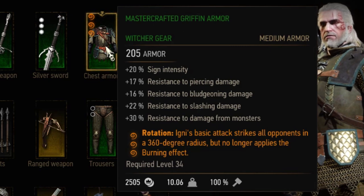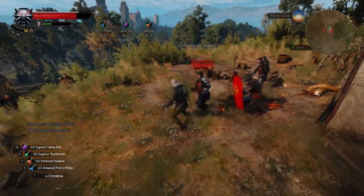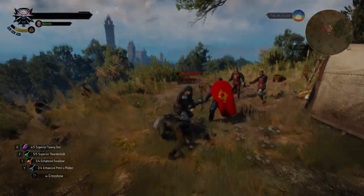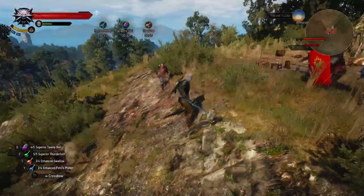Next up is the level 2 enchantment Rotation — Igni's basic attack strikes all opponents in a 360-degree radius but no longer applies the burning effect. In my opinion this enchantment is bad, because Igni is very powerful because of the burning effect. Without it, enemies aren't immobilized and can quickly kill you, and most of the damage comes from burning anyway, so the initial Igni strike alone does very little.